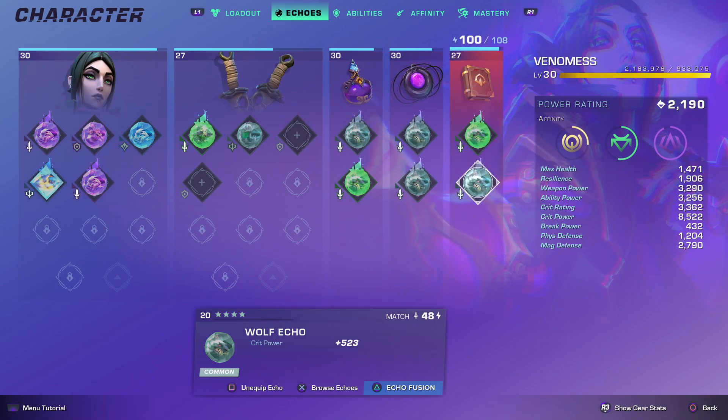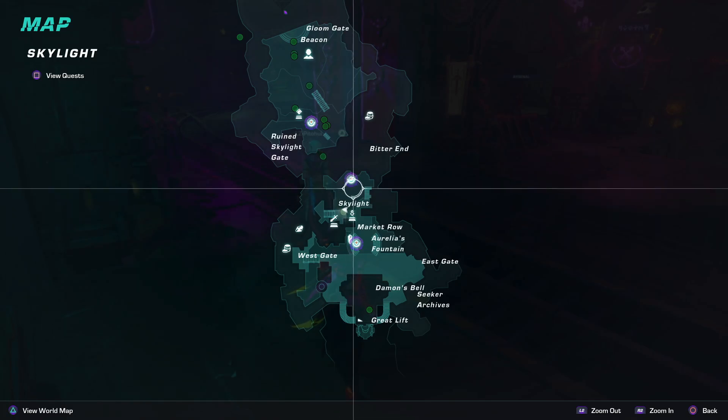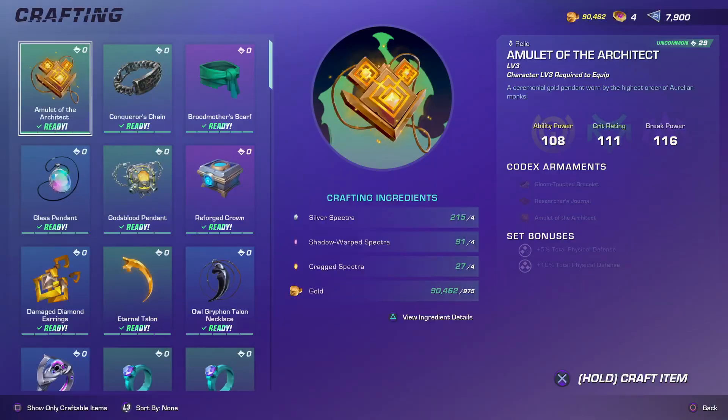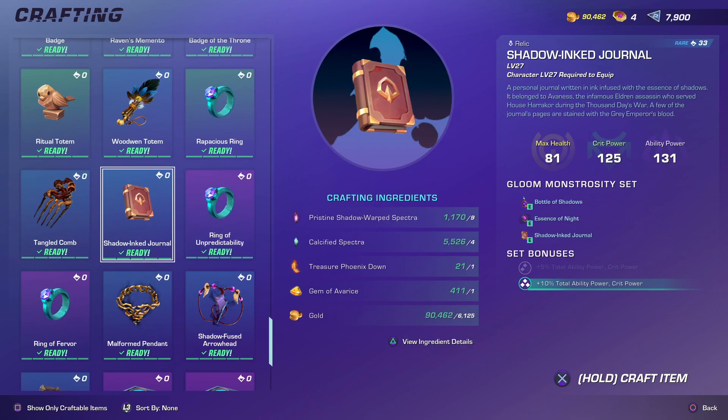I have double attack slots on mine. To get those, you go to the relic crafter — which is in the middle of Skylight in the market row area next to the weapon vendor. You go and do relic crafting, scroll all the way down to the bottom, and the Shadow Ink Journal is right there in the middle. To get the perfect roll, all you do is craft the item a bunch of times. However lucky you are, that's how many times you're going to craft it to get double attack. If you're happy with just one attack echo slot, craft it however many times you feel comfortable. You just craft it at the relic crafter until you get the echo slots that you want.